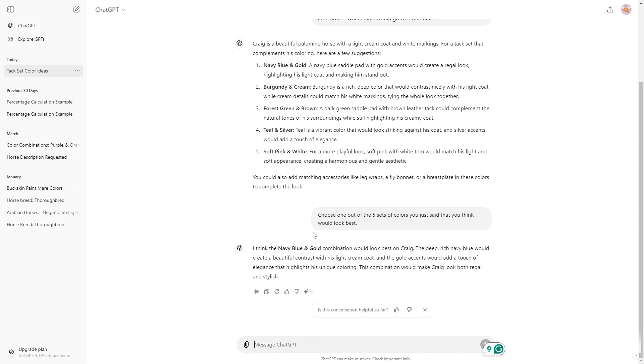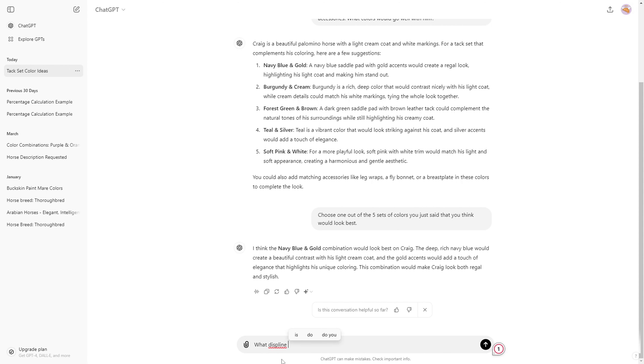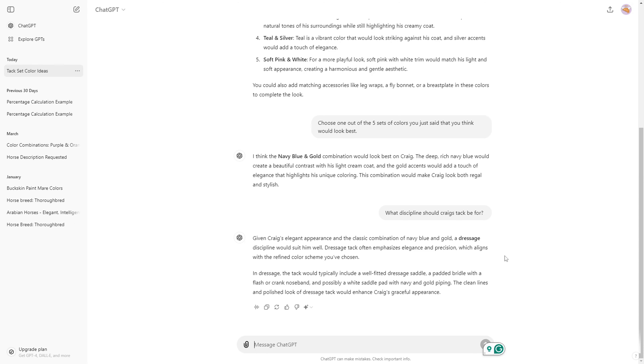Let me go ahead and write that down because I will 100% forget it. That's going to be our main color scheme, but I think I'll also see if it'll pick one more accent color for accessories. Now we need to ask what discipline — English or Western. I'm just going to ask what discipline and see if it knows what I'm talking about. It said dressage. Interesting — Craig is shaping up to be one fancy horse. It even said a padded bridle and a white saddle pad, so I guess white is our third color.